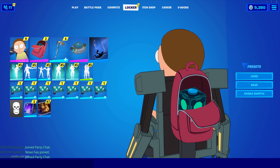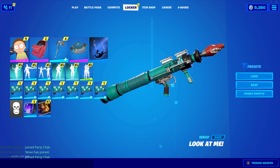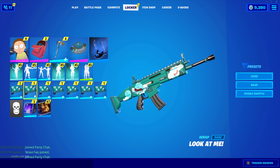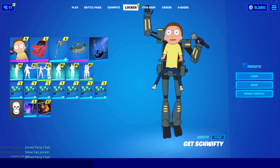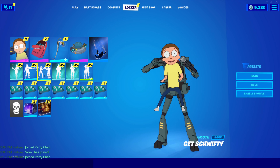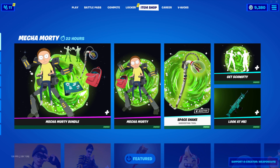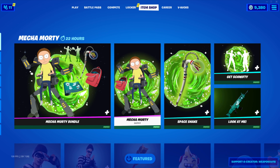Morty's backpack is really cool too — I like how the Meeseeks box is in there, and the Mr. Meeseeks wrap is okay, nothing too crazy but I still like it. As you can see the Meeseeks pop up on it when you shoot. The emote is really good — I can't show you the audio since it's copyrighted, but the emote is cool and I like that it's synced. Honestly, if I had to recommend anything from this bundle, it would be the Space Snake and Get Schwifty — those are the two best things. I do like the back bling, but the skin is just so bad with ADS that I can't see anyone using it practically in game.